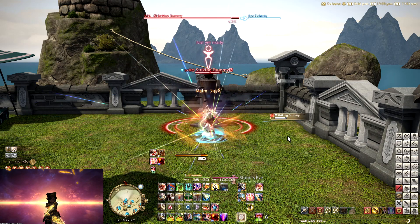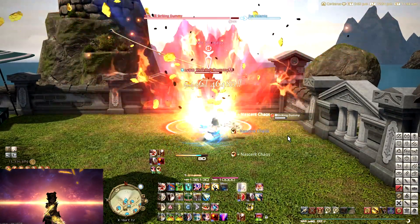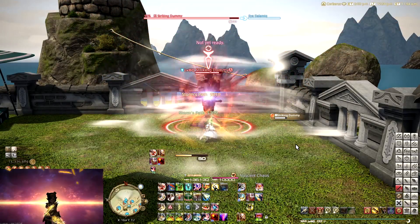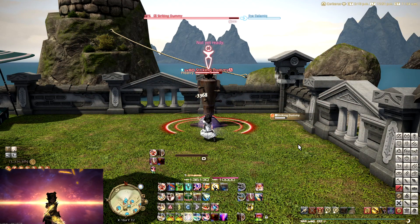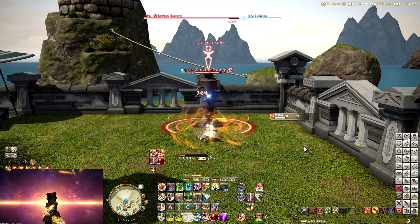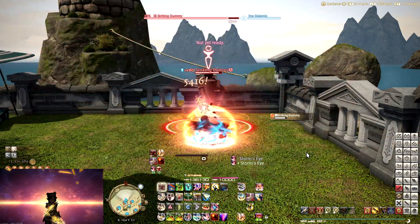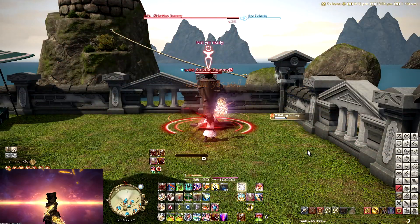If we take a look at the fast GCD, you're still going to be fine when it comes to reapplying Storm's Eye and you can still use your Inner Release on cooldown, but we now need to take one extra GCD in between each usage of Inner Release. This means we're generating Beast Gauge faster, and it also means we might have to use Inner Release mid-combo, which you can totally do, but it feels a bit weird.